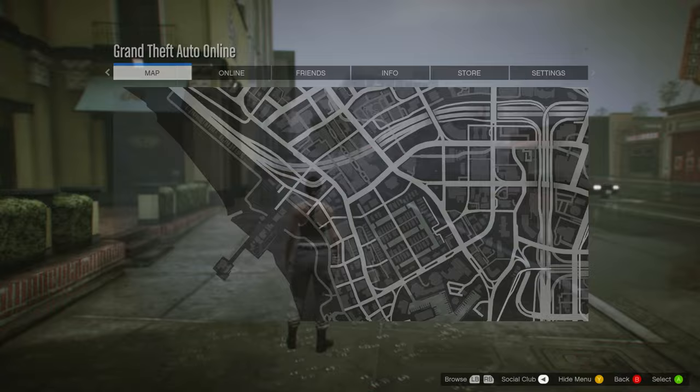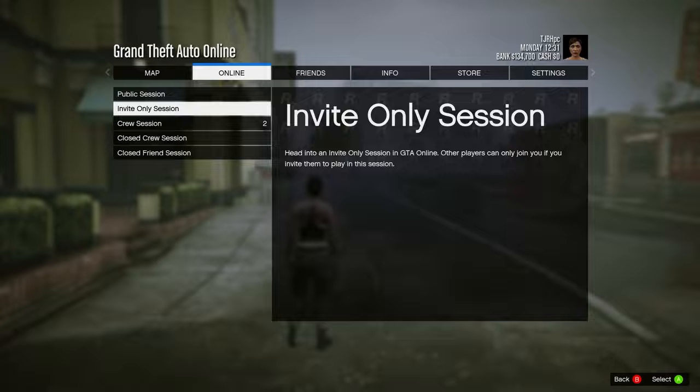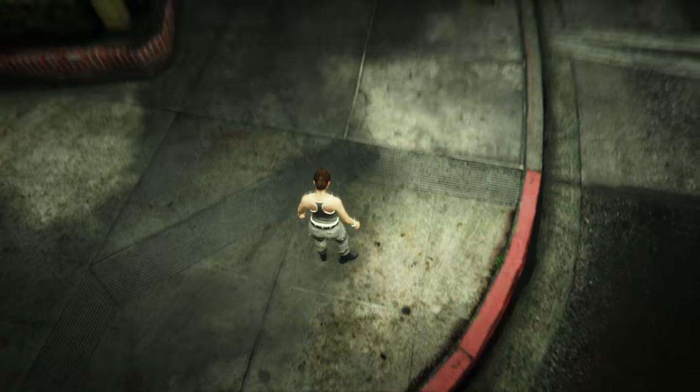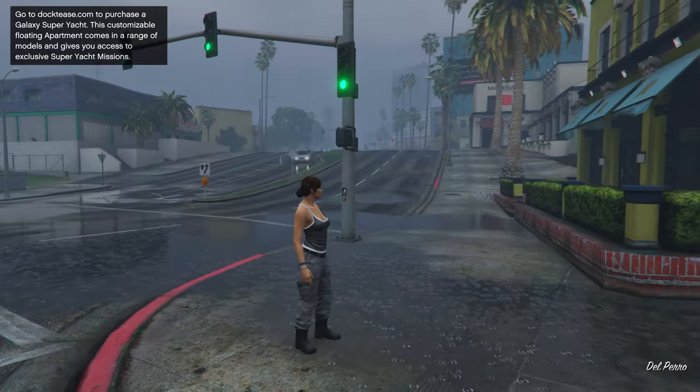When you load into Online, sometimes there are clothing stores on the map and sometimes there aren't. If there are, go to one; if there aren't, find a new session. In the new session they should show up on your map, so just go to one.